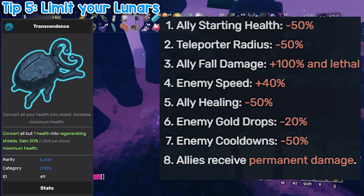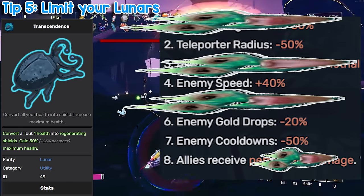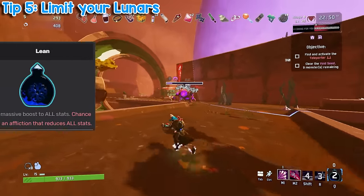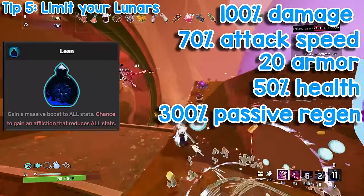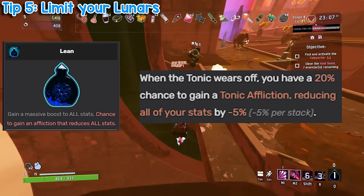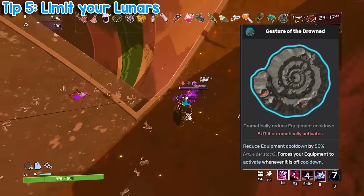Transcendence eliminates half of the Eclipse modifiers. Eclipse 1, 3, and 5 just don't exist anymore, and Transcendence also heavily nerfs Eclipse 8 because the permanent damage threshold is higher the more health you have. Needless to say, this makes the game a lot easier, and in my mind this defeats the point of Eclipse difficulty. Feel free to use it, just know you're hindering yourself from getting better. A couple other lunars I want to go over: Spinal Tonic. This is a lunar equipment that gives you 100% more damage, 70% more attack speed, 20 armor, 50% more health, 300% more passive regen, and 30% more movement speed for 20 seconds. The downside is a 20% chance to gain a Tonic Affliction that reduces all your stats by 5% — except this debuff is removed while Tonic is active, meaning you only need four Gestures of the Drowned and a couple of Fuel Cells to have this active all the time. Gesture is another lunar that's pretty ridiculous — you greatly reduce your equipment cooldown, but it's activated automatically. Oftentimes the automatic activation is beneficial to runs and not a hindrance like it should be.